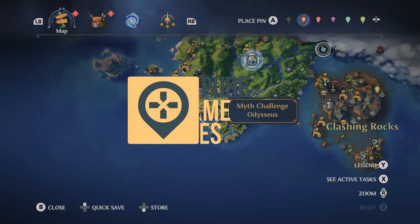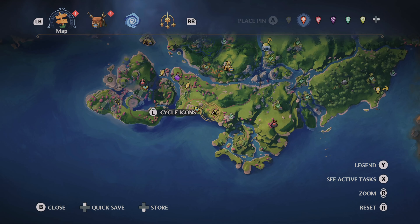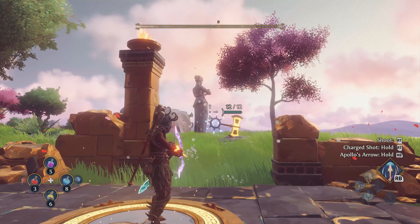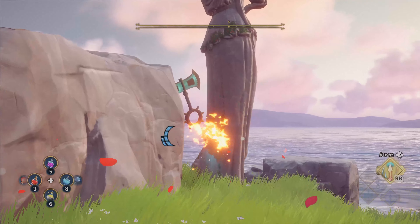Howdy folks, it's Aidan here from Pure Game Guides and in this video we're going to talk about the Odysseus Myth Challenges in Immortals Fenyx Rising. You can find them on the map using your Farsight and you will need the Apollo's Arrow ability to actually take part in them.